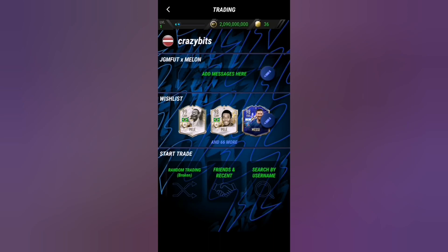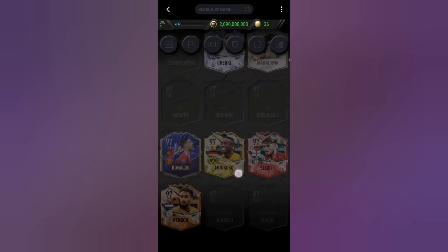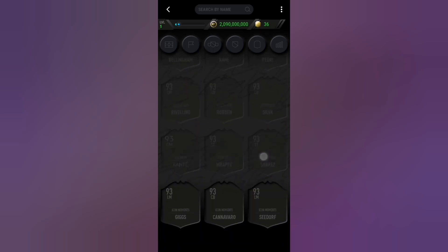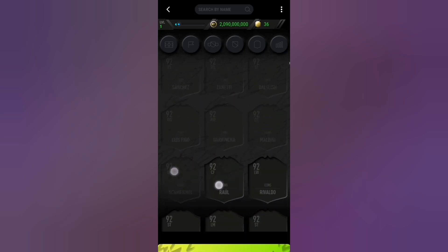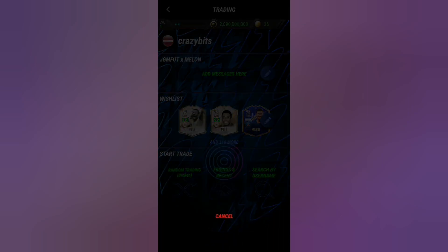If we go into our wishlist, we can add any card in the game and we can add as many cards as we want — like 5,000 cards into our wishlist. What the hell? We already have 119 cards in our wishlist. Now let's go into random trading — it might take a while because the trading is a little bit broken.